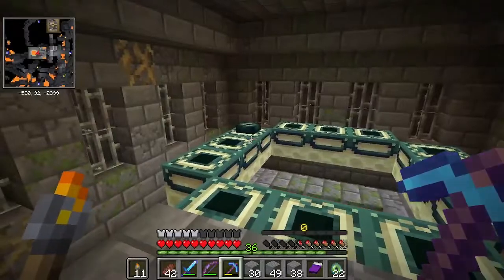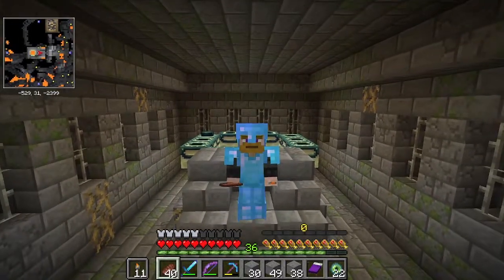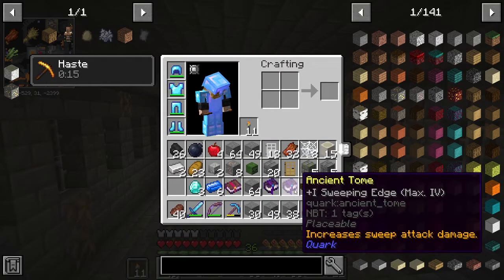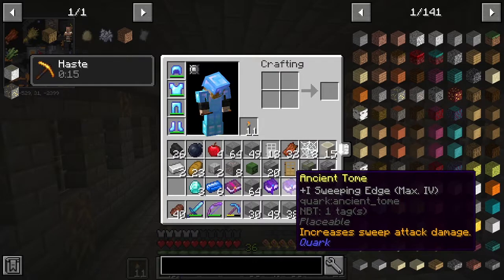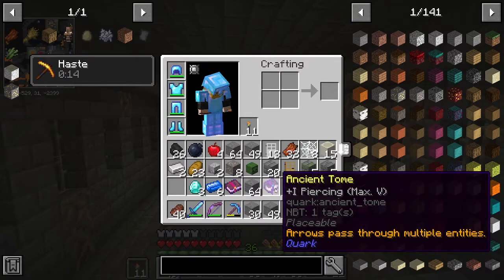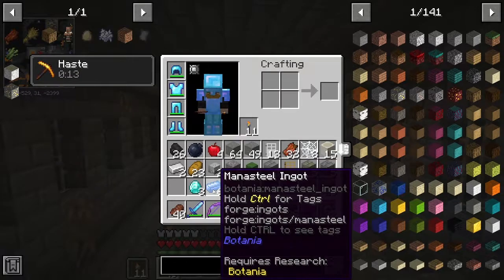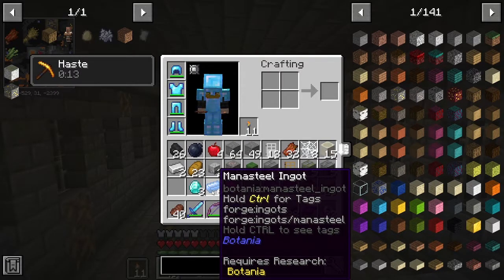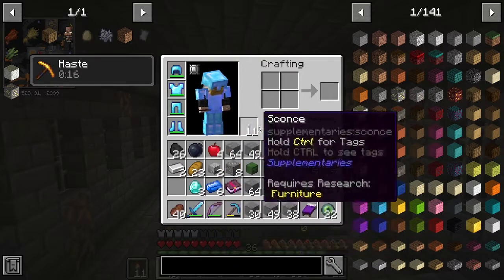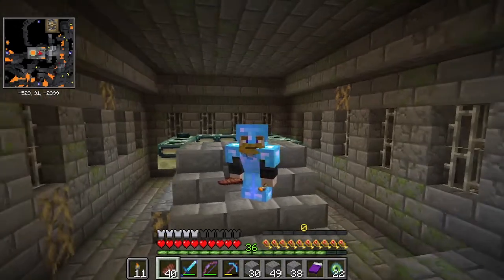I found the end portal — there was only one Eye of Ender already in it, which is pretty unlucky, but I brought plenty. It took me a long time to get down here. Throughout the stronghold I found some great stuff: a zombie head and two skeleton heads from the monster boxes, ancient tomes with higher-level enchantments like Piercing 5 and Sweeping Edge 4, mana steel from Botania, a few diamonds, and a bomb.